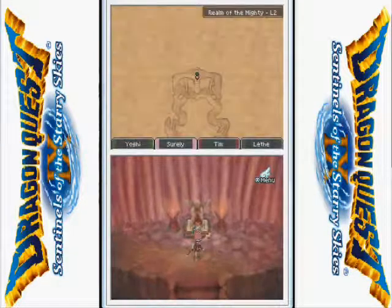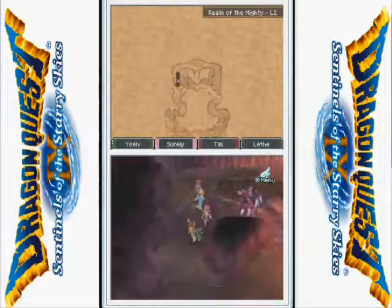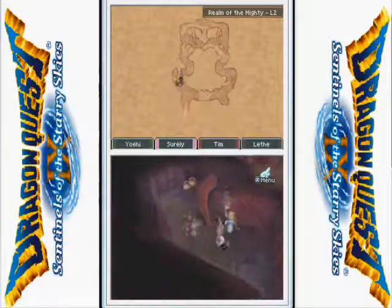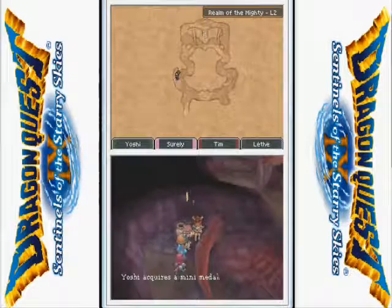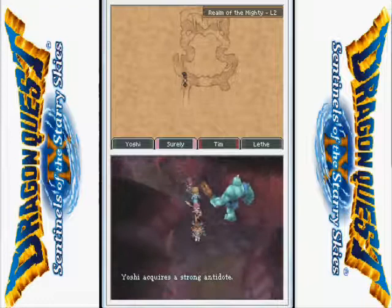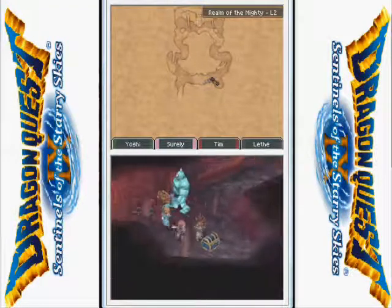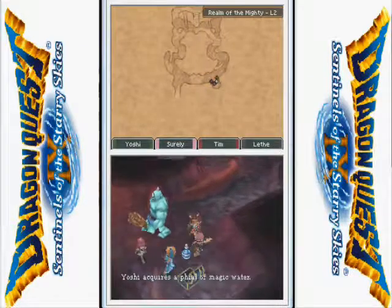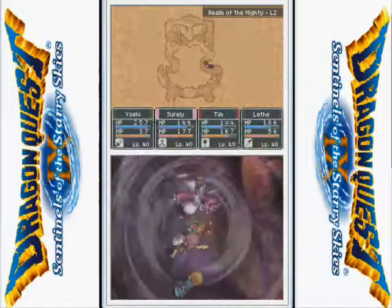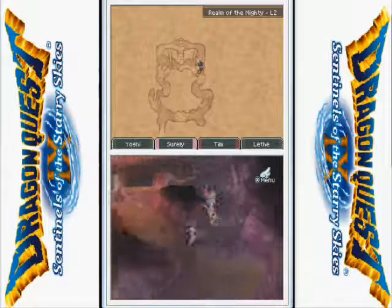Heading up — we have one floor done! So many more to go. You can try to examine that statue but you won't get very far. Let's quickly check these pots — there's a mini metal in a random pot, and some strong antidotes, good random stuff. There's a corner chest here — a Sele of Magic Water, that's very nice.